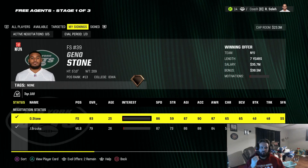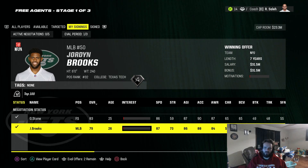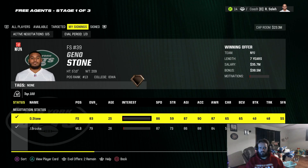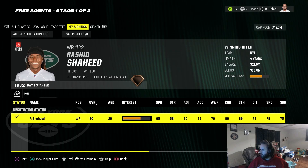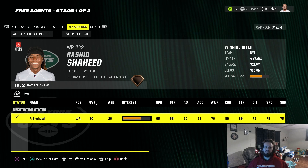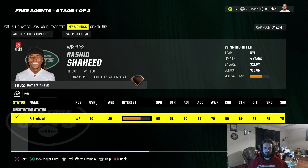From free agency, we brought in Geno Stone and Jordan Brooks. Jordan Brooks is coming in to fill Miles Jack's role. Geno Stone is coming in to probably swap over to strong safety or move Whitehead over there. We also bring in Rashid Shaheed to kind of be our wide receiver three — or possibly a solid wide receiver two to pair with Garrett Wilson.